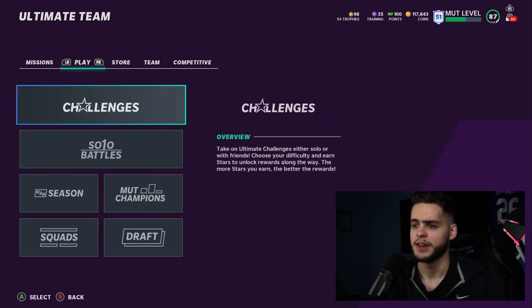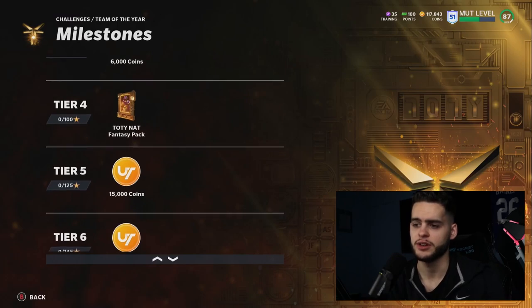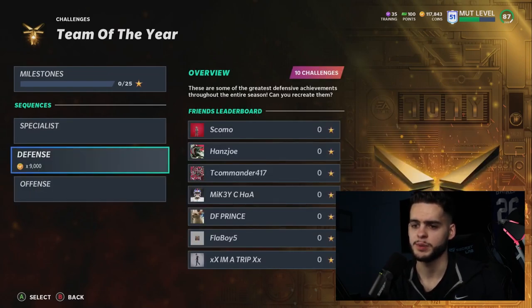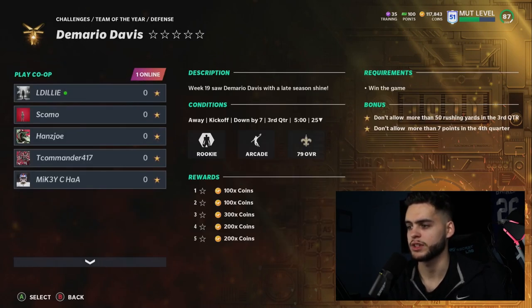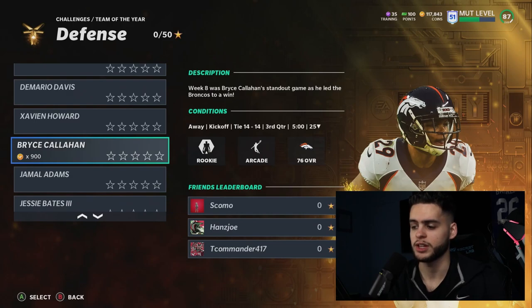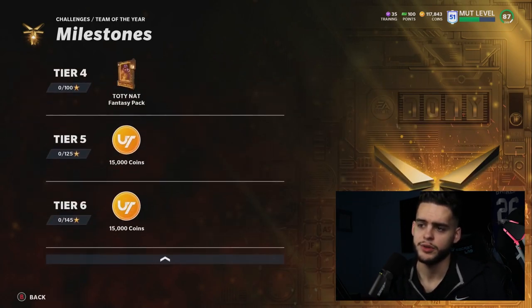Going to solo challenges — I'll get these done after the video. You need 100 stars for your Team of the Year NAT fantasy pack. That's roughly 40 stars from Specialist, 40 from Defense, and some from Offense. They're all in-game moment solos starting in the third quarter, so you have to chew clock every game. This could take a minimum of an hour and a half to two hours. Definitely get these done — you can't go wrong with a free Team of the Year NAT fantasy pack.